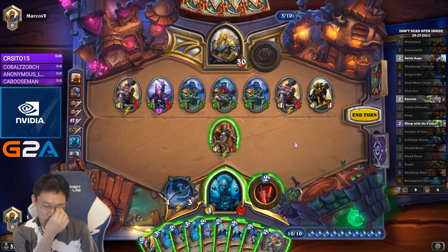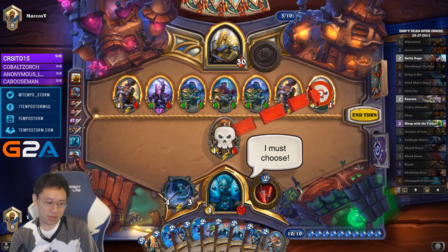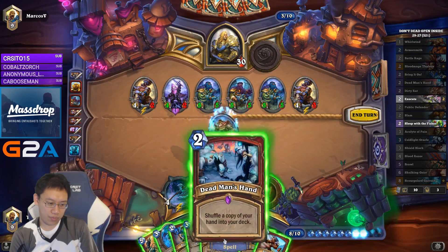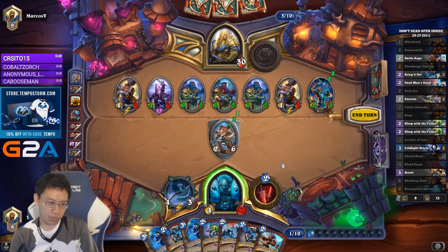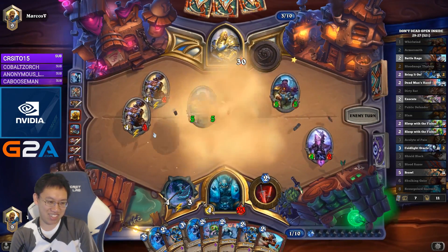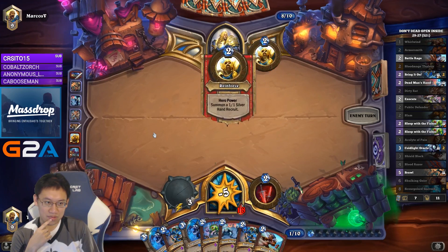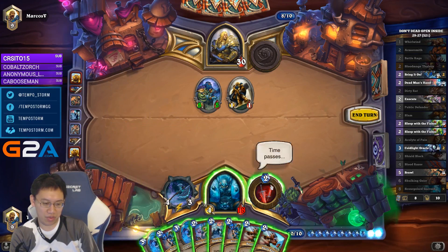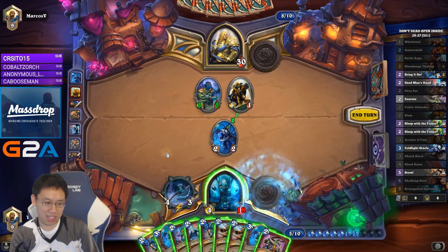This hand's pretty good. I don't want to copy 2 Bring It Ons into the deck, but we are copying 2 Cold Light. He played really light there. 3-5-7 — and then I'd bring it on for him.